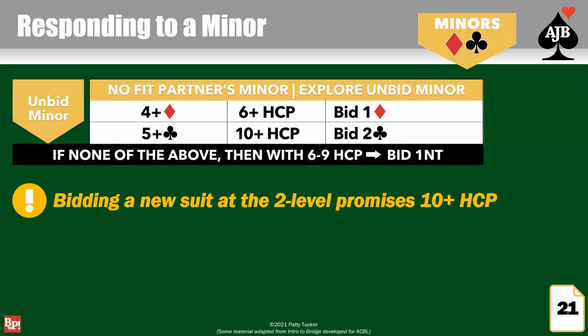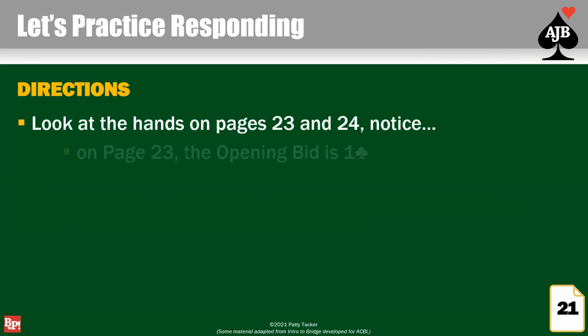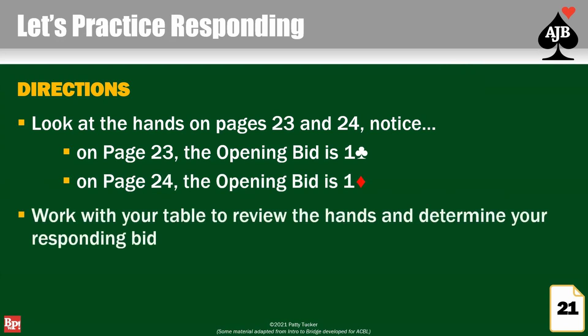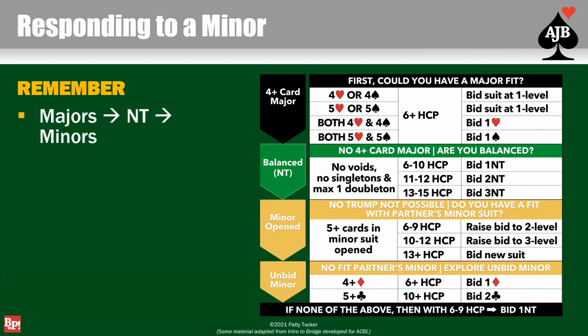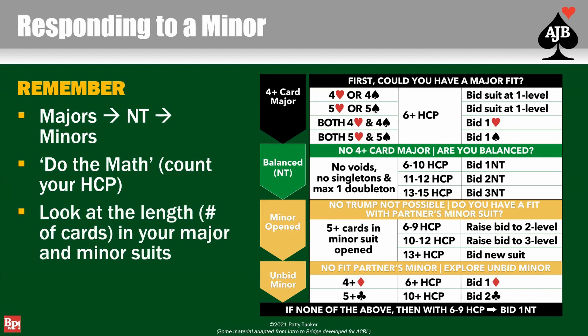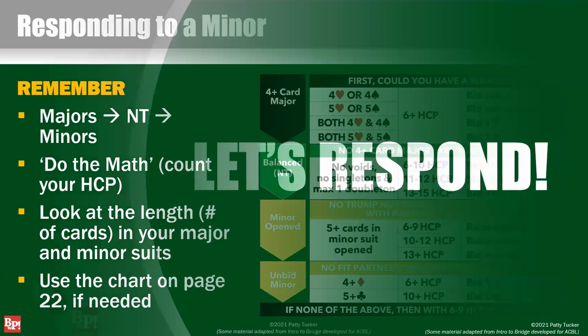If you get down and you don't have a major, you're not balanced, and you can't raise partner — you bid the unbid minor. That's your fallback position. Let's practice — you've got some hands on pages 23 and 24. Work together as a table. On page 23 the opening bid is one club; on page 24 the opening bid is one diamond. Review the hands and figure out your responding bid. Note your answers in the charts in your manual — we're going to go over them. Majors, no trump, minors is your priority. Use the chart on page 22 if you need it.